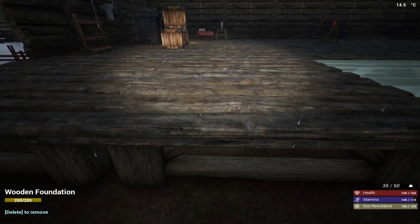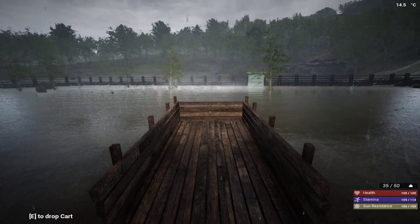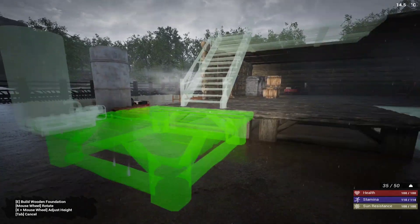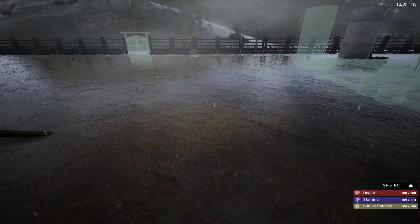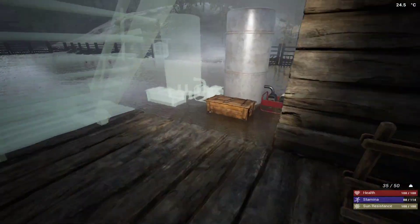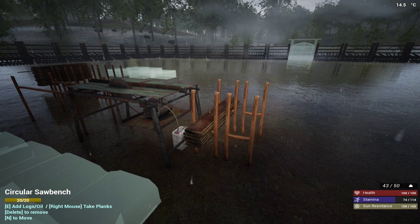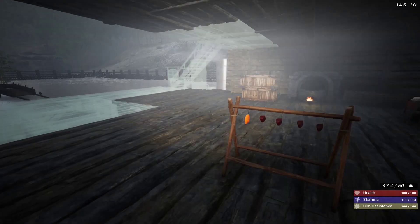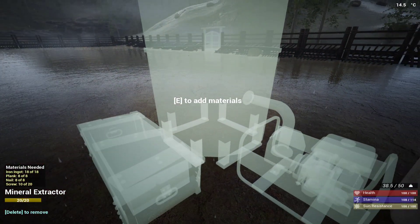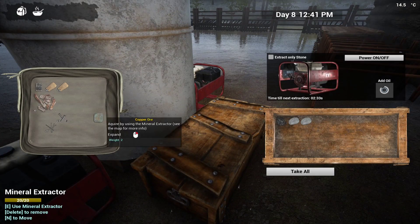My plan is to go up here and have another set of foundations there. I need to finish this extractor — eight planks, I'm sure I have that — plus some nails, screws, and one for biofuel, in the hopes that I'll get my copper a little bit faster. And I got one copper at least, so that's a start.